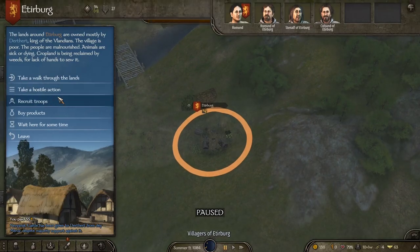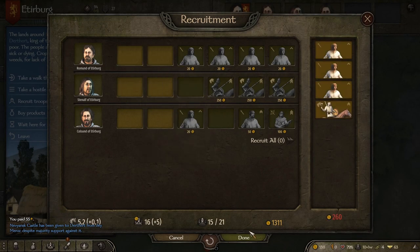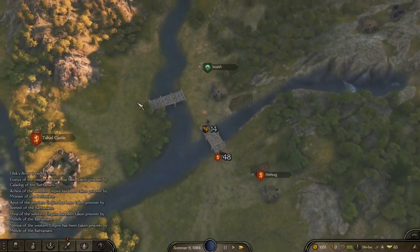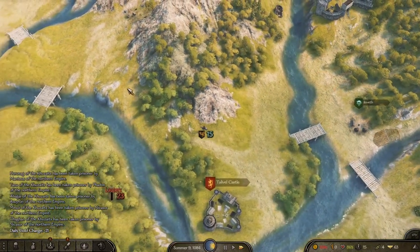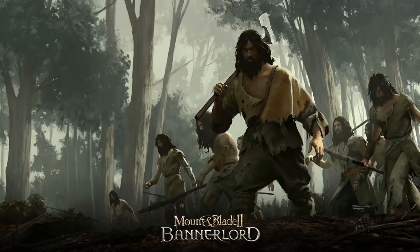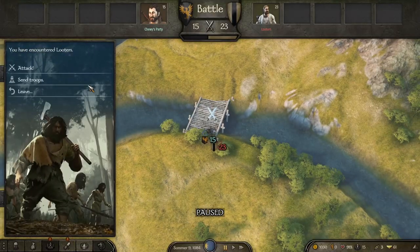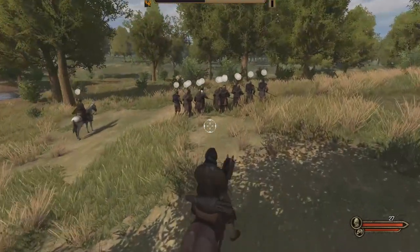Let's see if we can pick up more recruits — we can actually get a Vlandian squire, and I do love cavalry. We start looping around looking for looters. There's a nice 23-stack here which would be very good to fight — we can fight this one on foot as well. Formation is going to be a little more important here with this larger group.